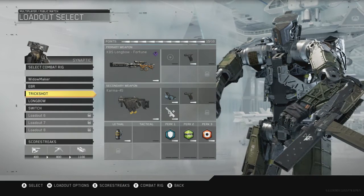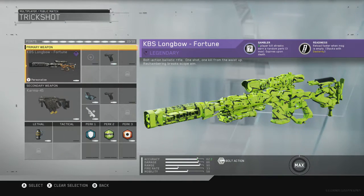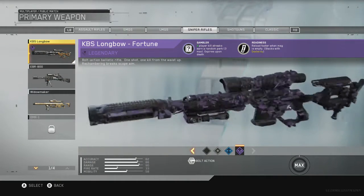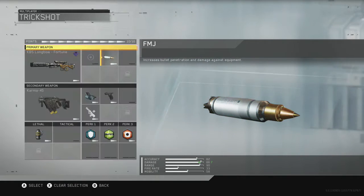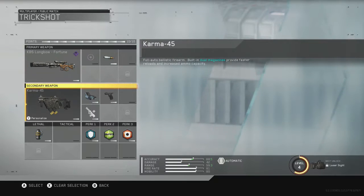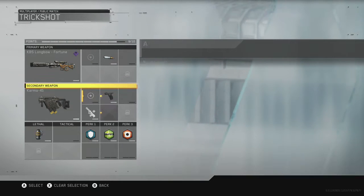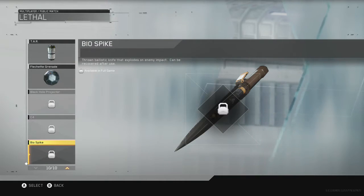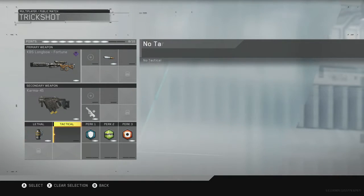For a trick shot class, I've got the KBS Longbow — I've got the Fortune variant. I've just got Quick Draw on it, which I'm going to change to FMJ. As my secondary I've got Karma, which is an assault rifle with Reflex and Quick Draw, but this doesn't really matter for a trick shot class so I'm going to take those off.